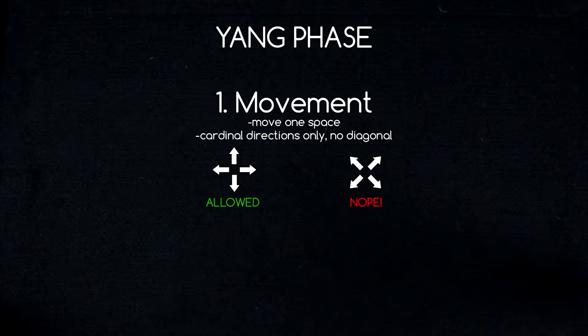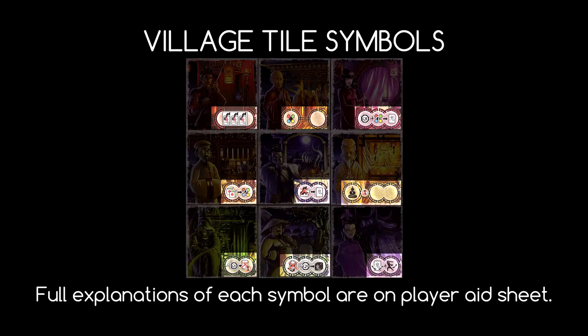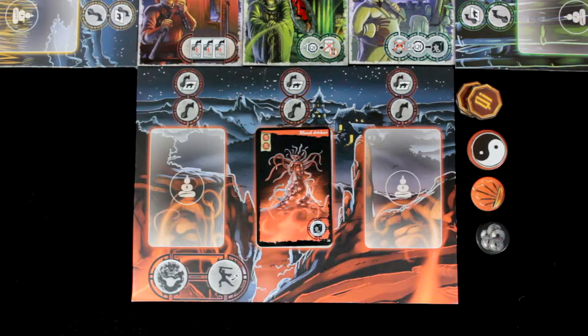After movement comes the second part of the yang phase. A player may choose one of two actions: one, request help from a villager, or two, attempt an exorcism. For requesting help from a villager, each village tile has an associated special power. A player may only activate the special power of a tile they are currently standing on. Our red player is on the Sorcerer's Hut, which would allow her to instantly destroy any ghost in play while disregarding any removal effects — but this costs one chi token. Our red player will forgo this and instead choose to attempt an exorcism.